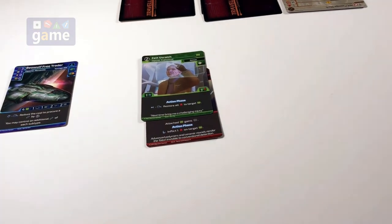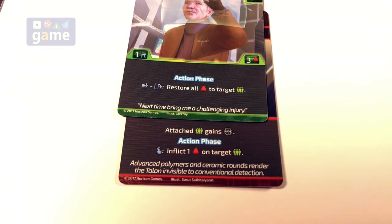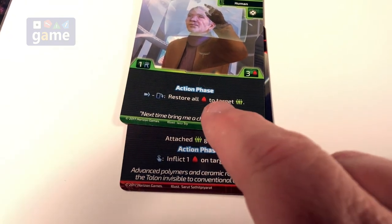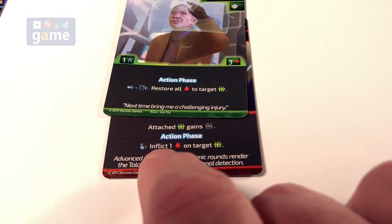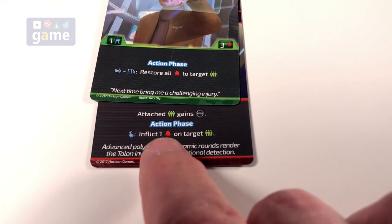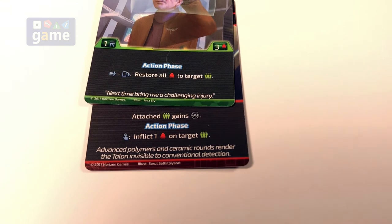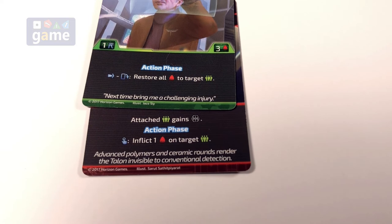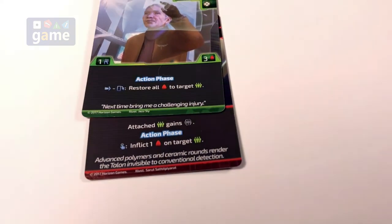We're now in the action phase, where I can take actions that say 'action phase.' I could exhaust Jim Thorne to restore all health, or use the body pistol to inflict one wound on a target during the action phase. Neither action is useful this turn with no opponents to wound, so I take no action.